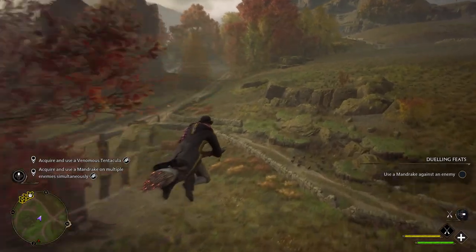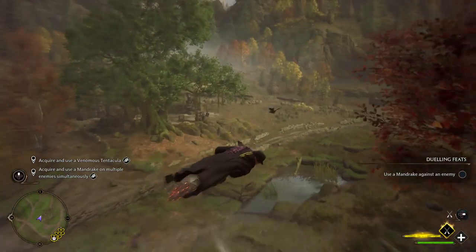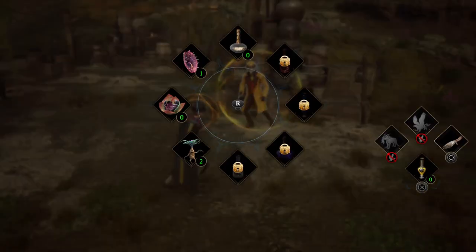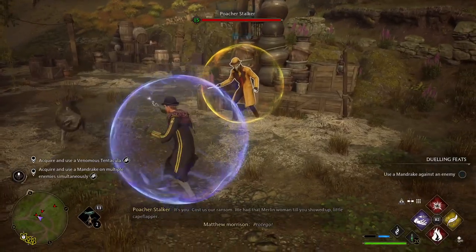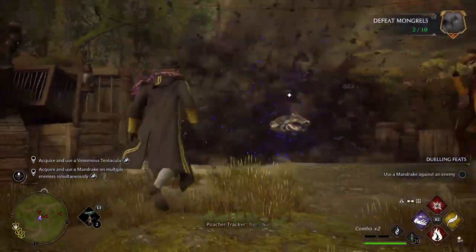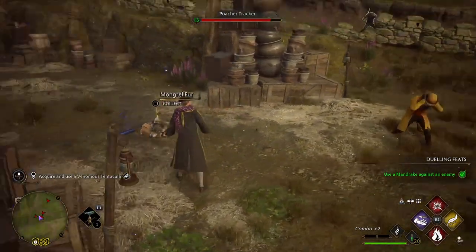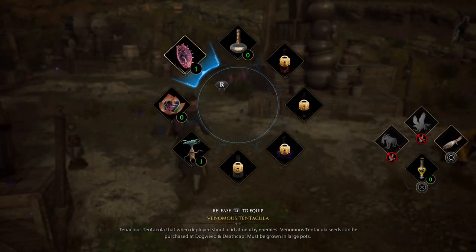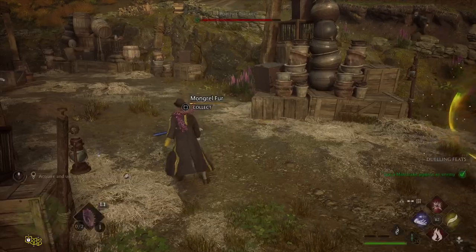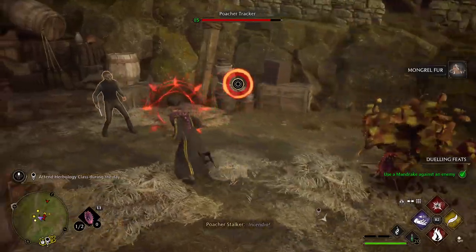We need to find a group of enemies, which I just found some. Now, you can grow Mandrake but I've just bought it as you saw. So we're simply going to get the Mandrake out — and that's pretty much it for that one. Now we're going to use the Venomous Tentacula, and that's pretty much the assignment done.